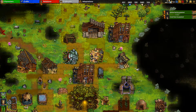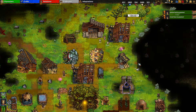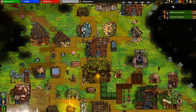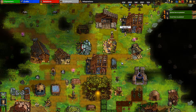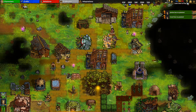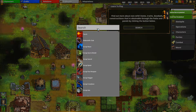Other top-right elements: the sun and moon tracks passage of time. The play/pause button pauses and resumes the game - you can also press Spacebar. Game speed options are slow, normal, and fast - press E to increase speed and Q to slow down. The question mark button contains a very useful search option.